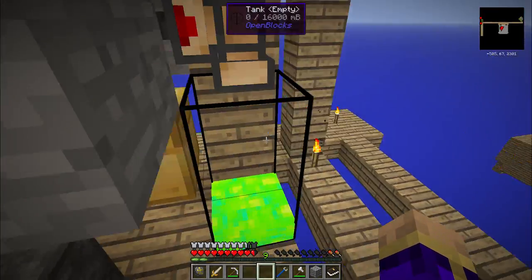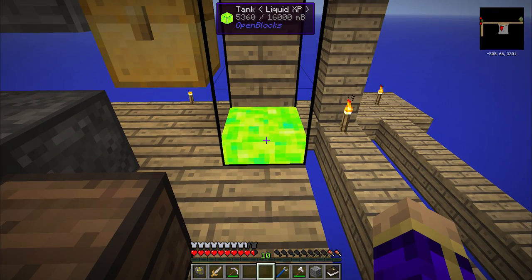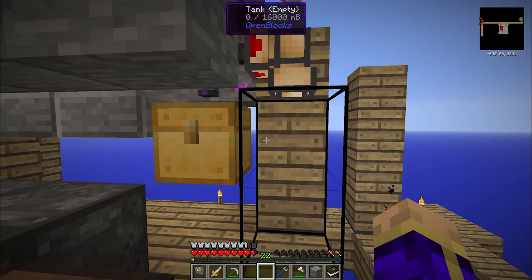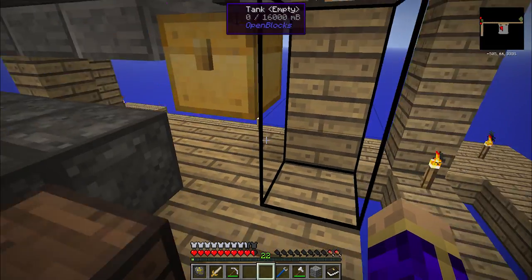There are other ways. Also, this tank - when I right-click on it, it will eat up a little bit of liquid XP and give me a level. You might notice that my experience today is quite a bit lower than it was before - let me go show you why. And that's actually over on the Witch Island.